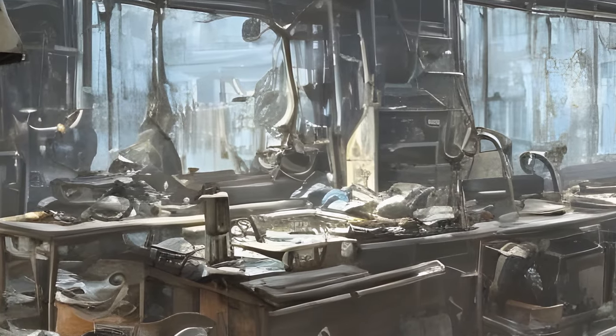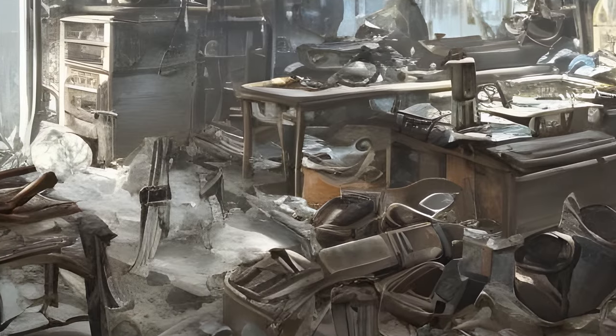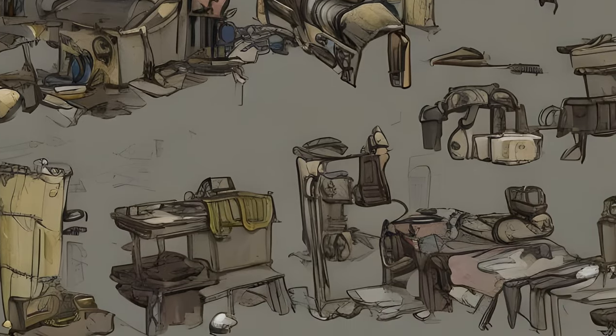Crafting in Fallout 4 refers to multiple ways of creating objects and items in the game. In particular, these are the production of settlement objects, items, and item modifications.